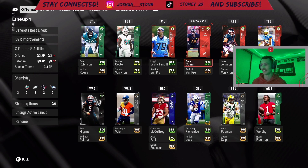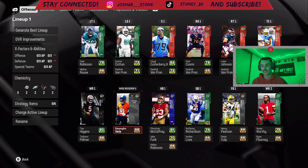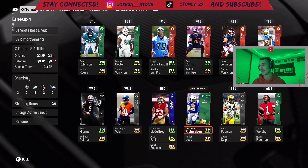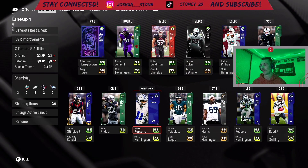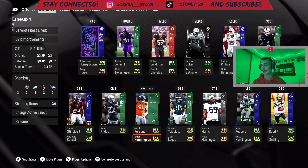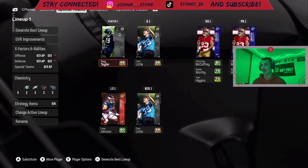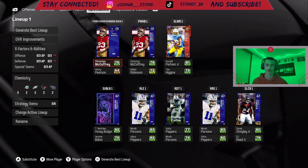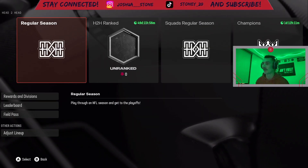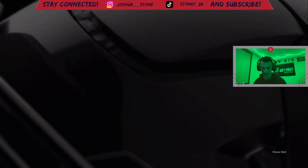Here is the squad - it is stacked, man. Our wide receivers aren't as good as I'd like them to be, but we do have a great quarterback, great running back, and the defense is amazing too. We have one silver, that's it - I am not upset by that at all. The cornerbacks are fine: DJ Reed, Derek Stingley, Troy Pride will come in on a few plays. The only issues are our kicker and punter but I don't plan on kicking or punting. We're getting into our first game.